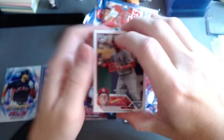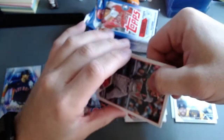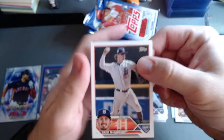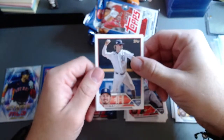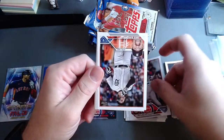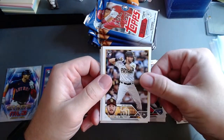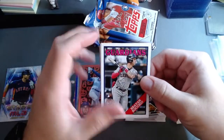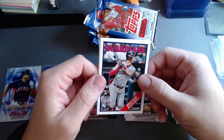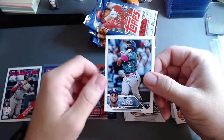I hate when it's like Chronicles and you gotta switch at every thing. Wild rookie debut on the Joey Ortiz there. Camera's not wanting to focus very well. Here we go — this is the '88 throwbacks, I really love these. I like the style of the old cards a lot more. We got a rookie here on the throwback.